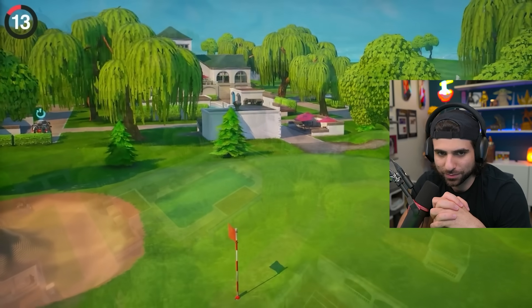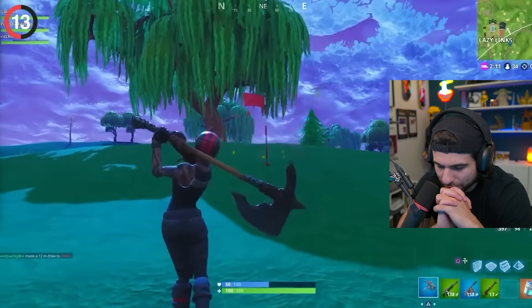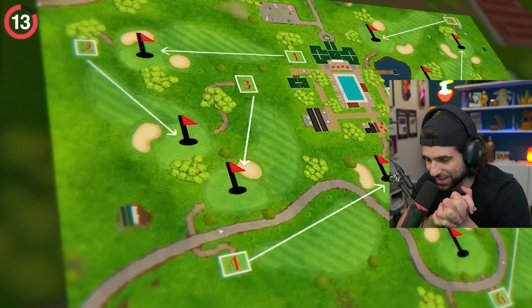Crazy Lynx is a pretty OG POI, but that doesn't stop it from having crazy detail. The entire thing is accurate to real golf courses. I remember playing golf when they added the toys, holes 1 through 9. That was a good time.